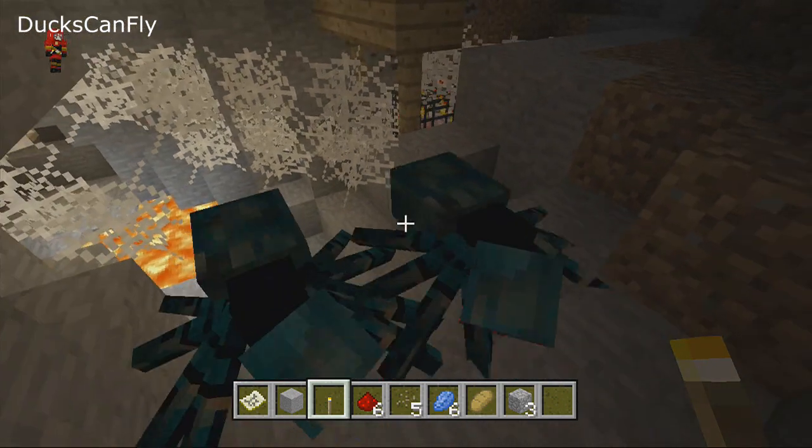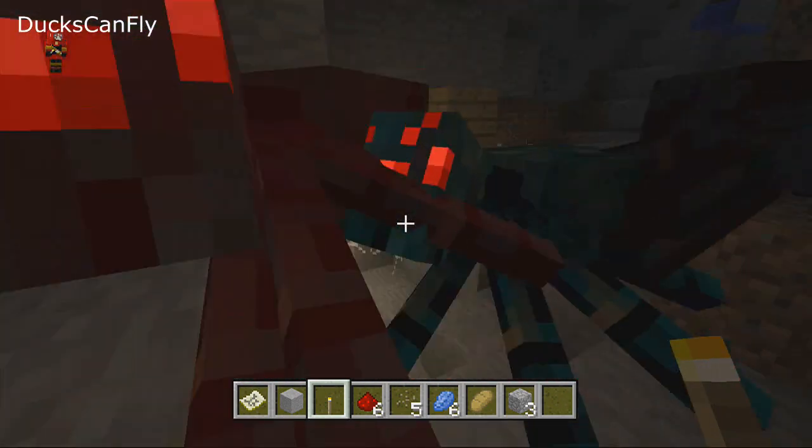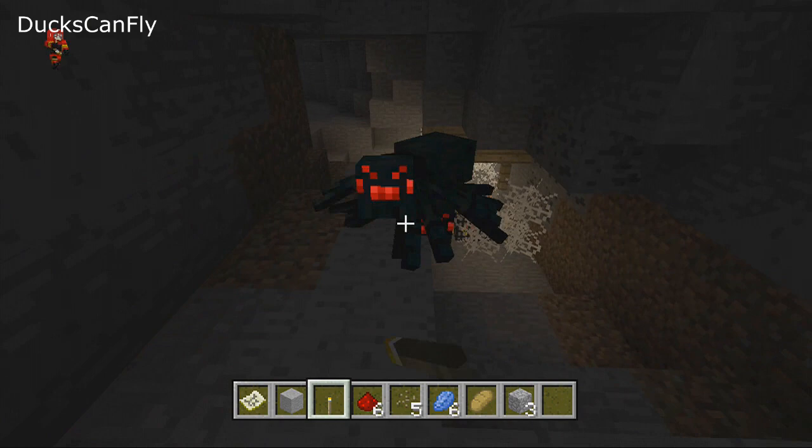The thing about cave spiders is if it's on a higher difficulty level, they will poison you like instantly. When it's on easy, they won't poison you as hard. But these guys can be really annoying — they can be real little bastards.